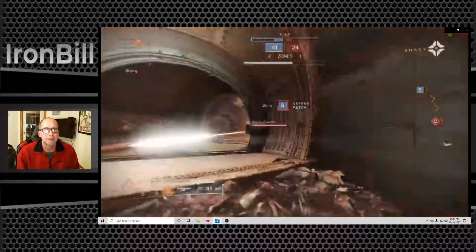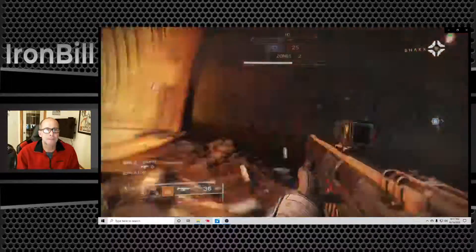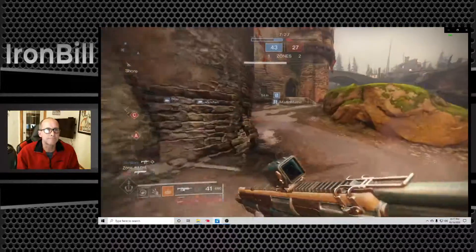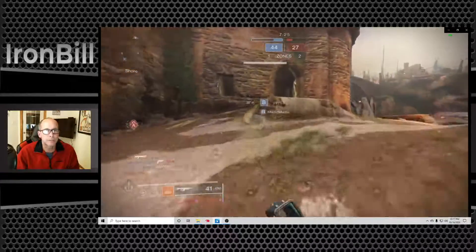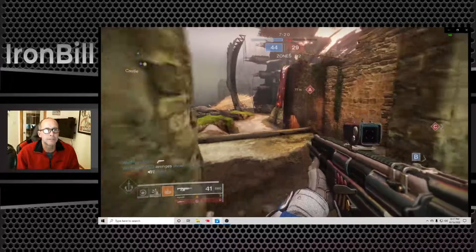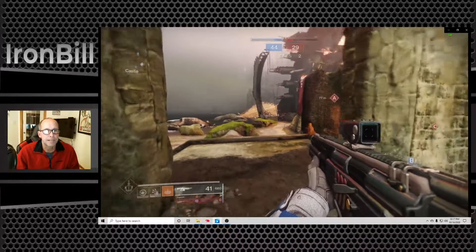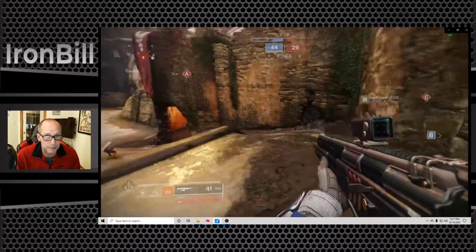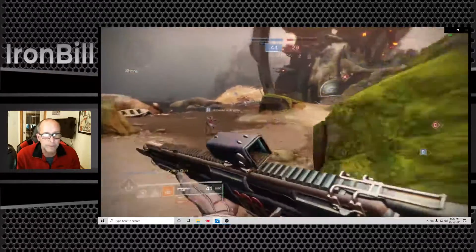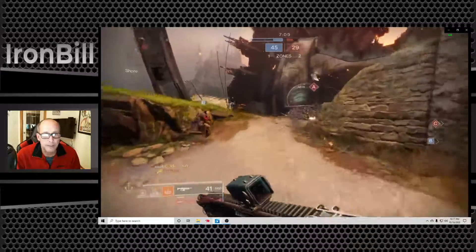I toss a grenade in there — world's best grenade right on him — but he follows up with a good one in the door frame and there are two of them coming. They've got A already, there's no reason to die while they have zone advantage. So I'm going to back up. This is something I'm doing better in this game — rather than throwing myself at numbers I'm not going to win on, I play a little closer to where I have the numbers advantage.